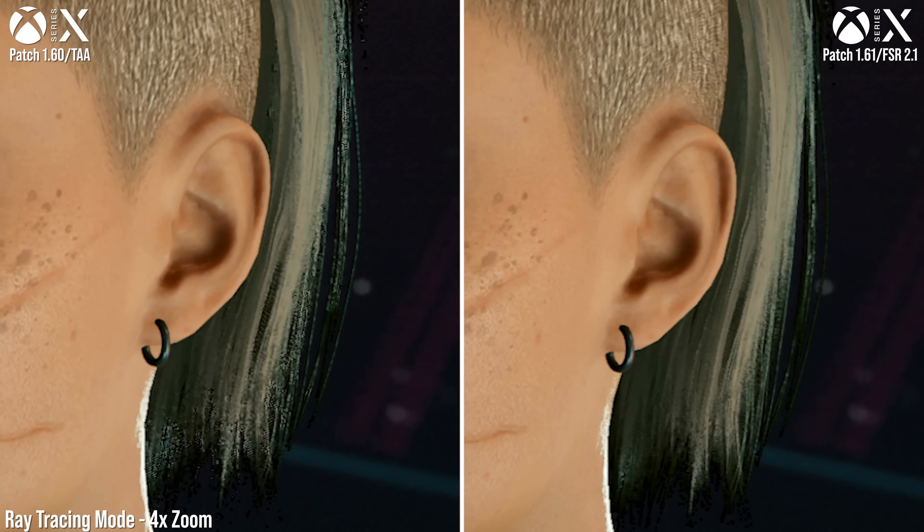That being said, FSR does at least improve one particular issue with ghosting in the older TAA method — the obvious banding trails left behind moving objects is reduced now. Check out this shot of the Kataris' hands as he strums up and down — see how that dark ghosting pattern behind his hand is simply less apparent with FSR in place.